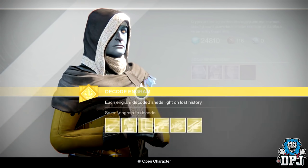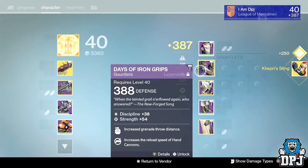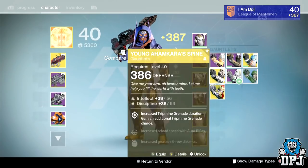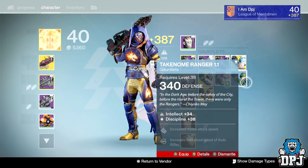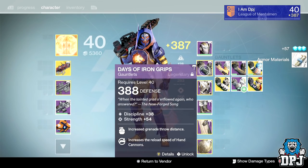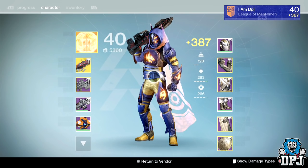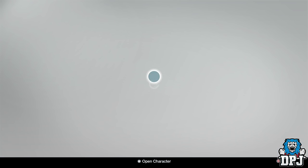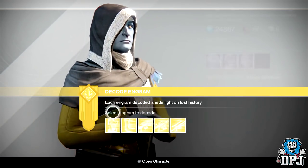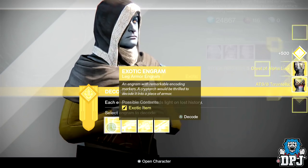Let's start with gauntlets — the Kepri's Sting. I bet they drop below par, 386 — damn. The only good thing is I can infuse this into my secondary characters since they aren't 387 yet. Only my main is 387 and I want to get as much high light gear as I can to infuse into my other characters for the raid next week.